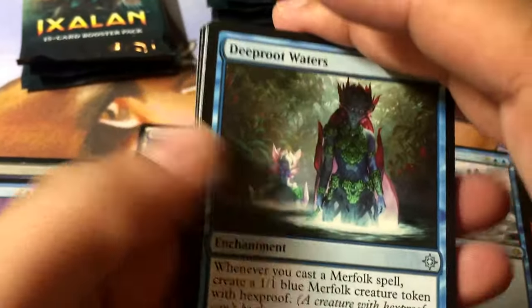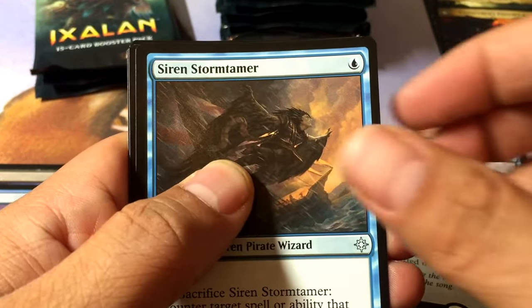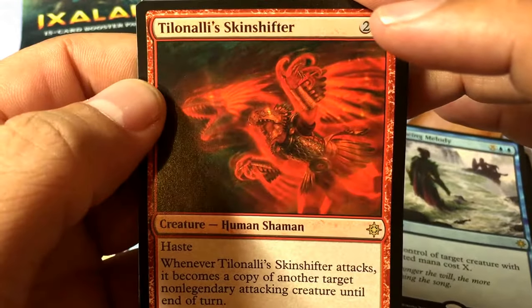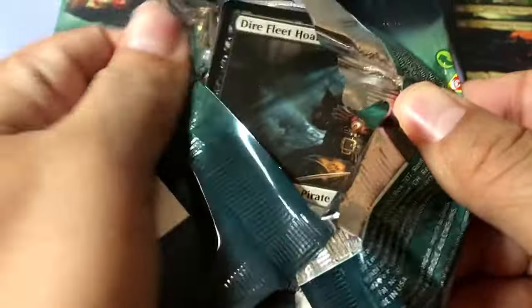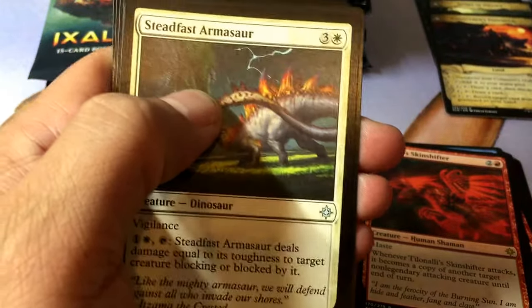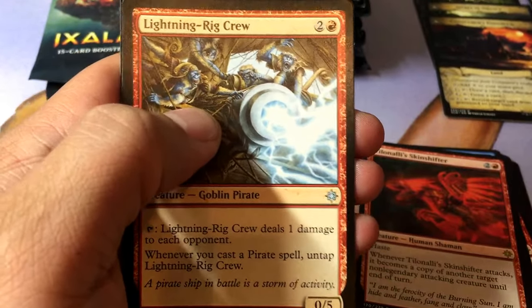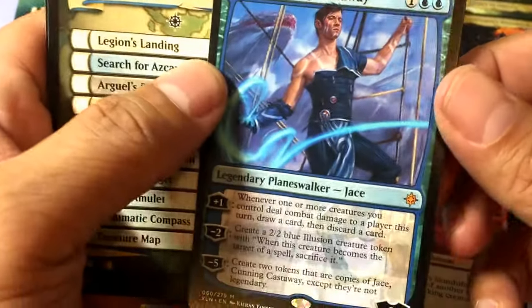Deep Root Waters, Ruthless Knave, Siren Storm Tamer, and a Tilani's Skin Ship. Steadfast Armisaur, Sentinel Totem, Lightning... and a Jace, Cunning Castaway as a second mythic.